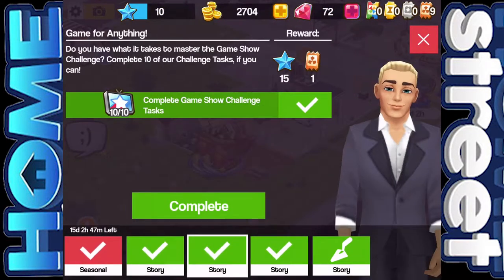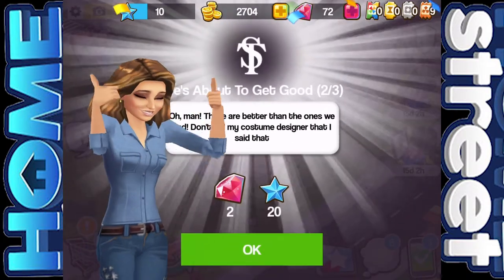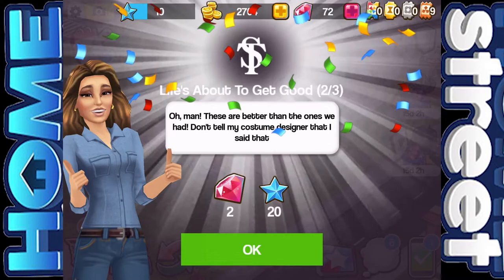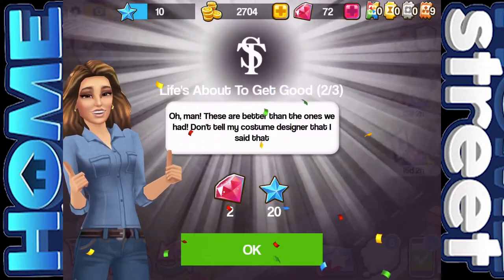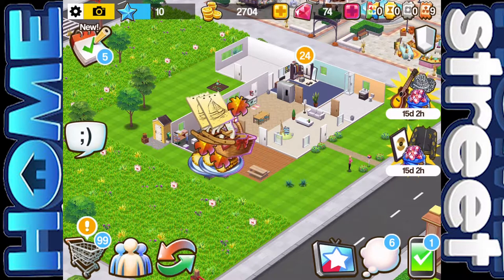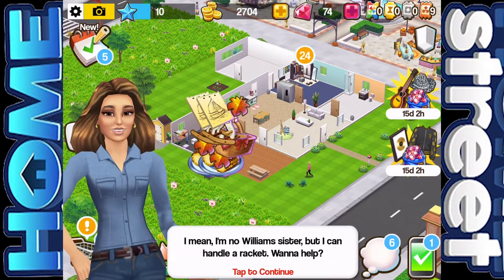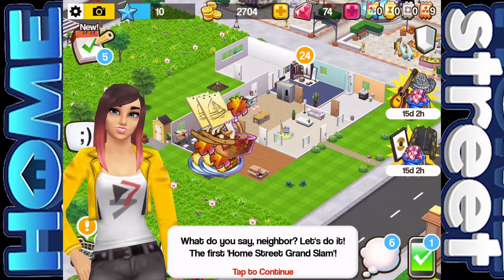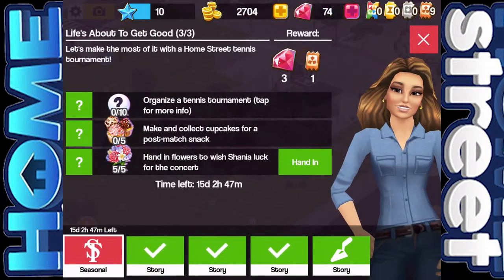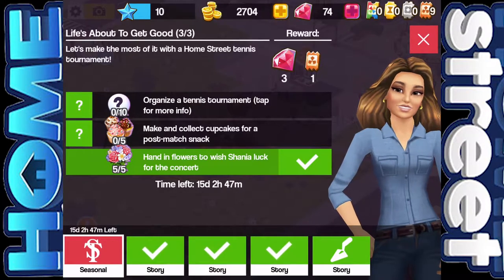We have pretty much completed all of our stories. Let's go ahead and complete the Shania one — two out of three. We got two gems and 20 XP for that. The story continues: Shania's a tennis fan, so we suggested setting up a tournament — the first Home Street Grand Slam. Straight away we've got five flowers we can hand in to wish her good luck. Then we need five cupcakes, so let's start those and see what the other task is.